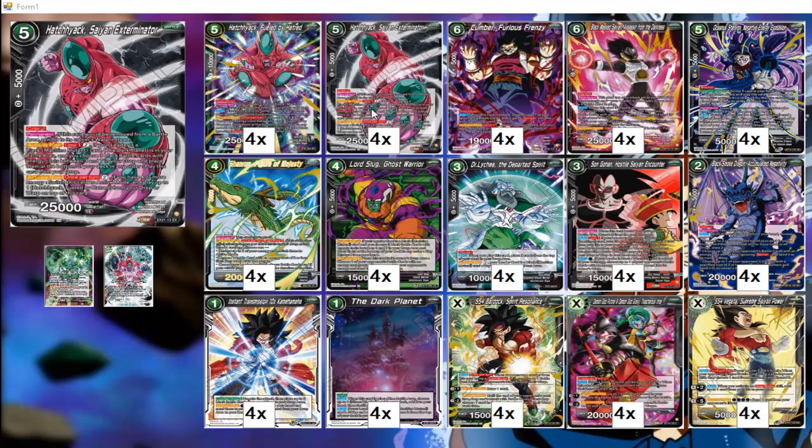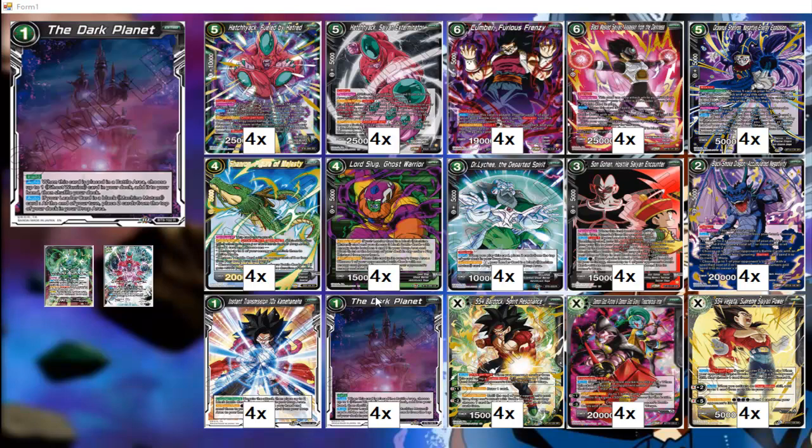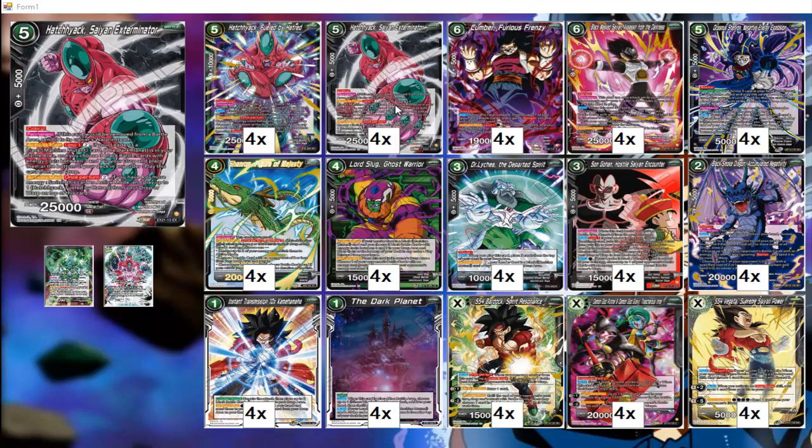The strategy is to bring out Hatchiak Saint Exterminator because he's 25k with crit. He has the active main — Limit 1 — play two leader cards: a machine, black machine, mutant — if The Dark Planet is in your battle area. That's the field card. You choose three black battle cards with energy costs between three and seven, place them at the bottom of your deck in any order, and play this card from your drop. Since Dark Planet mills two cards at the end of your turn, filling up your drop with battle cards isn't that hard, and you'll be able to use this to put them back to the bottom of your deck and play him from the drop.